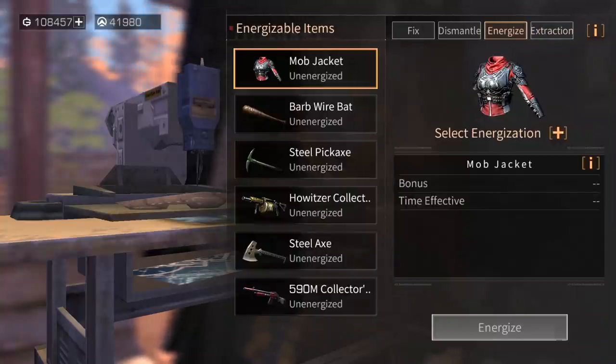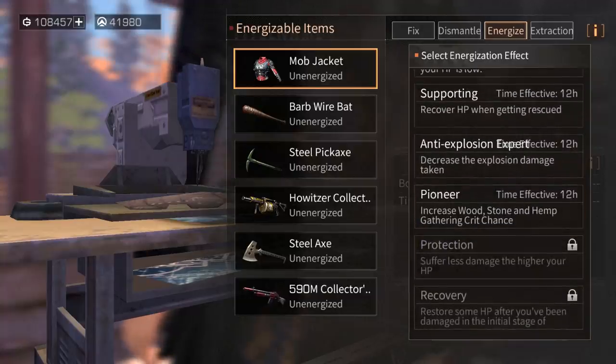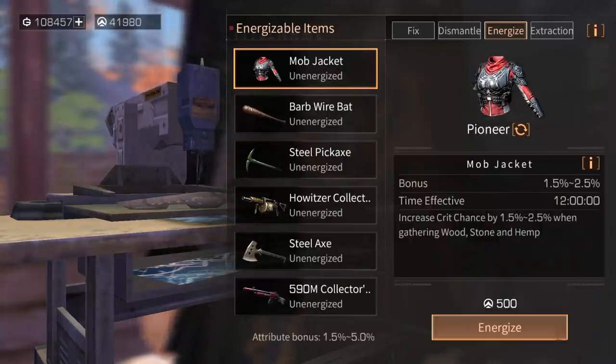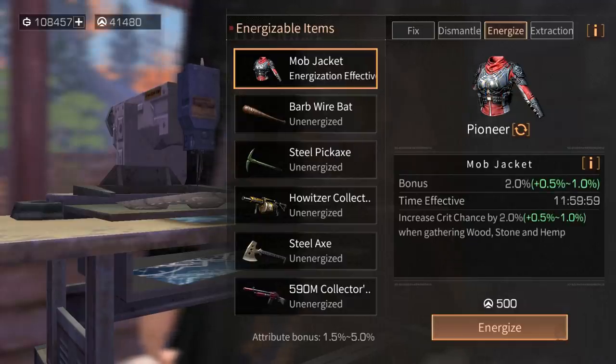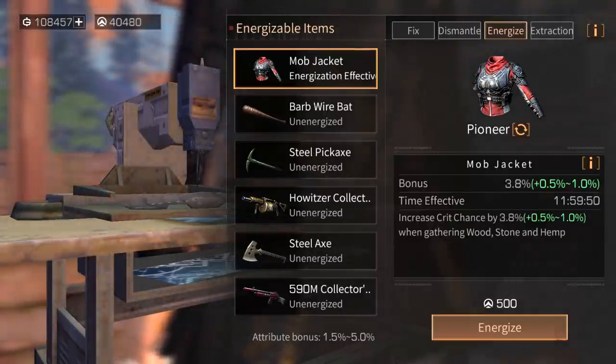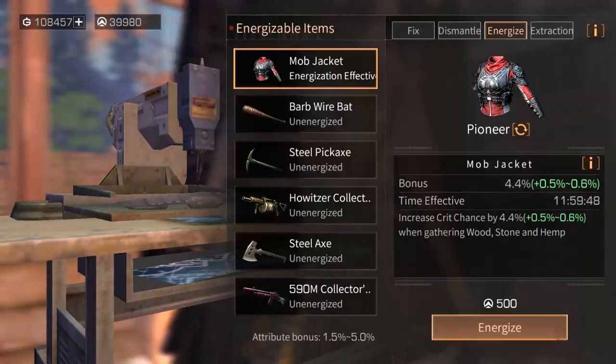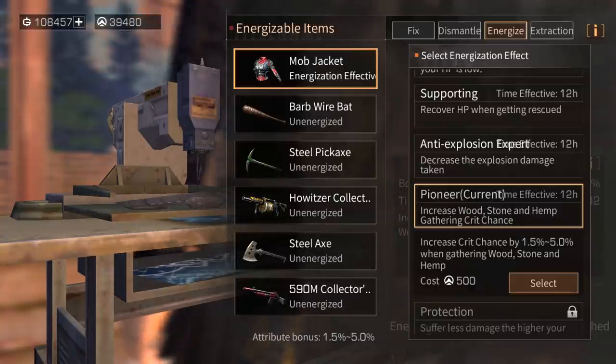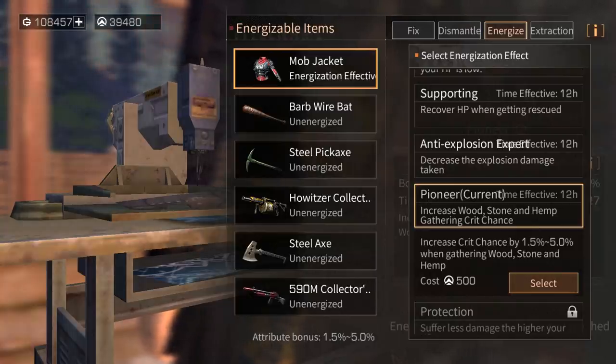So if you want to energize your mob jacket, scroll down to the pioneer option: increased crit chance by 1.5% up to 5% when gathering wood, stone, and hemp. Let's energize the mob jacket as pioneer. First upgrade: 2%. Energize again: 3%. Energize again: 3.8%. Energize again: 4.4%. And last one — boom — 5%. So now we get a bonus of 5% crit chance when gathering wood, stone, and hemp. This energizement is obtained only from electric period, so you need to upgrade your camp to electric period.